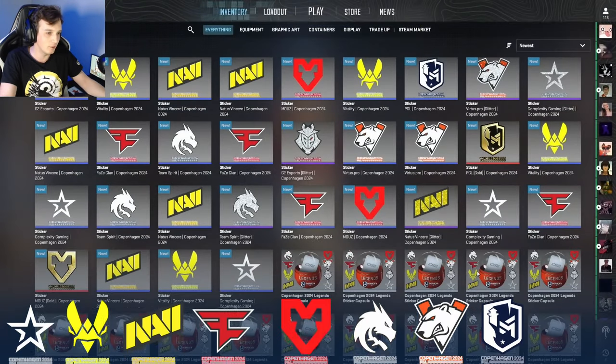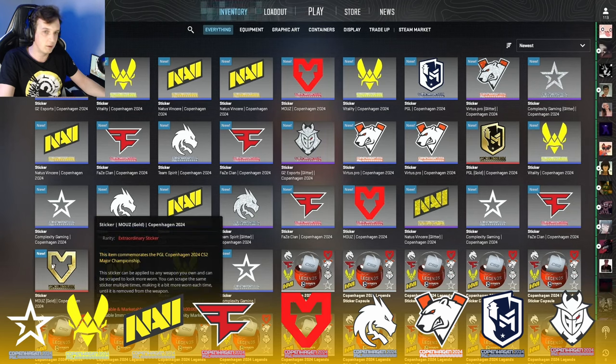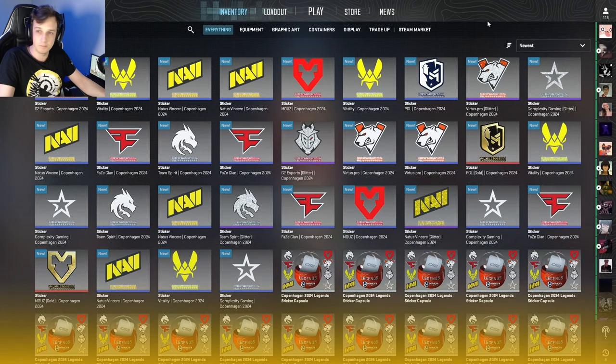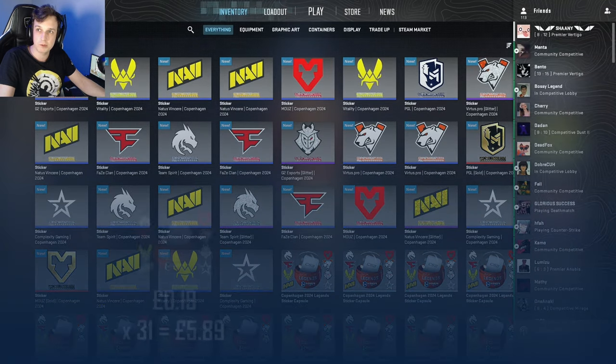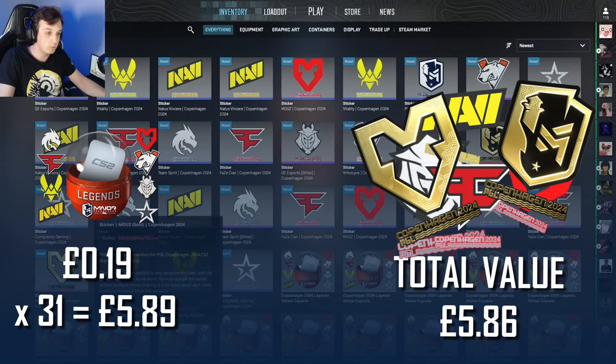Hey, there we go — 31 capsules this time to get all nine stickers! And yeah, we got our two golds. That's a hell of a good run if you ask me. If I get to keep that Mouse gold, maybe it will rise in price and it'll make this capsule opening worth the cost. But that's everything for this video — thanks very much for watching, and I'll see you in the next one. Bye!